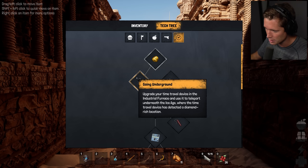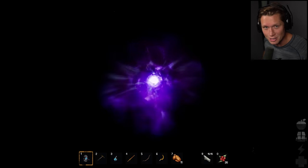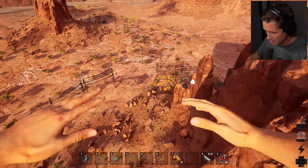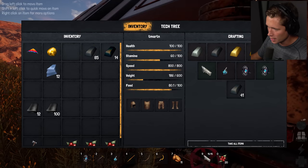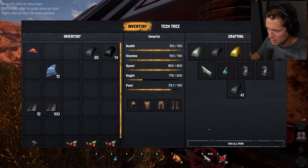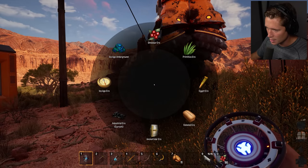We're going to go back to our industrial era, back into the furnace, combine the power of the sun with our time travel device and be able to go underneath the ice age. I hope you guys are keeping up with this - there's going to be a quiz later. It does get a little confusing at times, you've got to be paying attention, it doesn't fully hold your hand. We're going to be able to build the sun time travel device with our sun artifact - it's already back in our inventory.